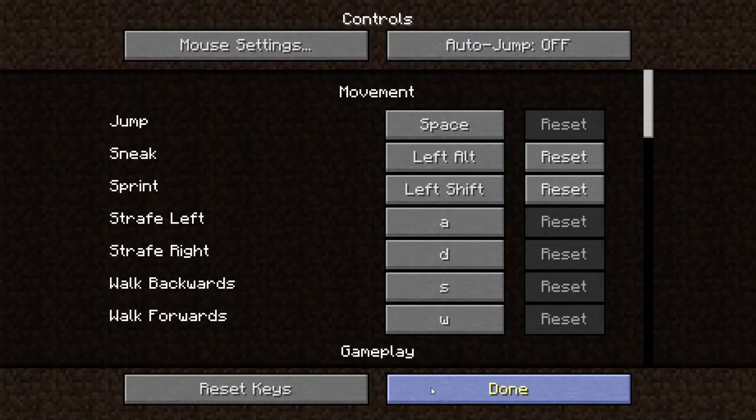Sneak and sprint are the same. For those of you who don't know, I like my sprint on shift because that's what it is in most games. I know it's normally control or double-tapping W, but I always hit shift. I've got sneak on left hold because it's easier to sneak when going places — I just never liked it being on shift because of slippy pinky and all that.